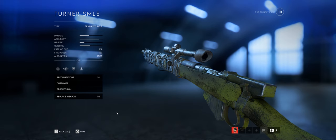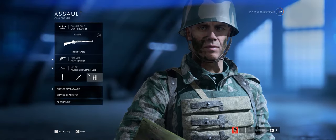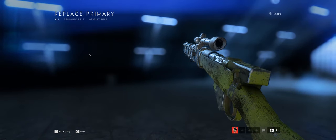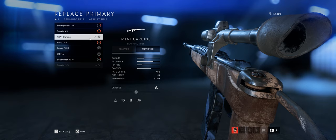Once you find a weapon you like, go into your class, hit Customize, and you can replace your weapon by clicking Replace Weapon to make another one your default. You can change weapons in games, but you can't currently change specializations of weapons in-game — you have to do all of this outside of the game. So as a default loadout, say we want the M1A1 Carbine instead — it's now ticked and that is our default loadout.